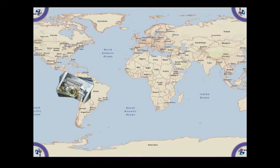The game contains a GIS map, a stack of location cards, and four corner panels.